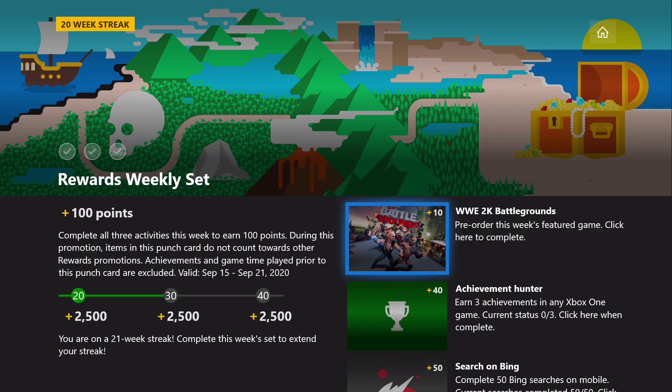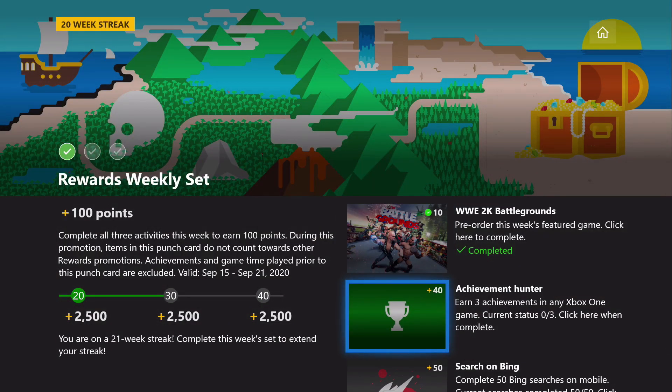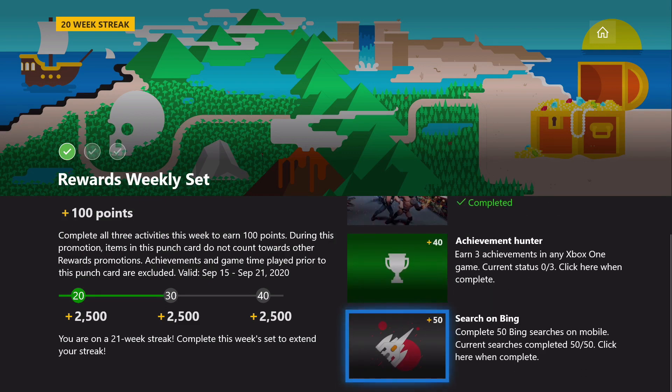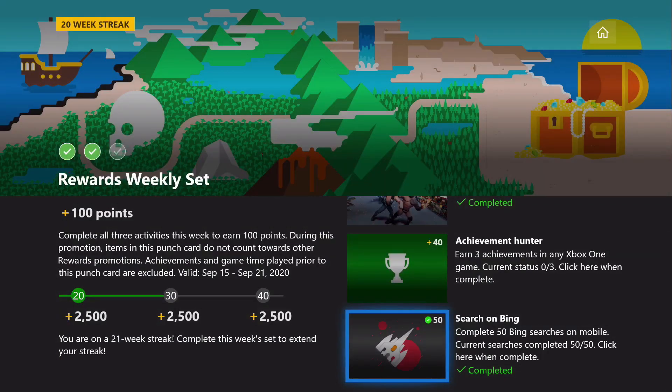We've got three steps here. First, we've got to click on a link for the featured game, so we'll go ahead and do that and then jump right back over to the Rewards app. The second step, and the biggest part of this video, is going to be earning three achievements in an Xbox One game. And then the third step is to run 50 mobile searches on Bing, so you'll have to do that on your own, either on your Xbox or on your Bing mobile app, which I would advise.